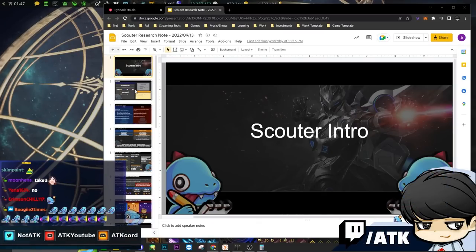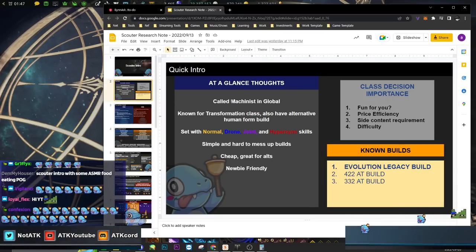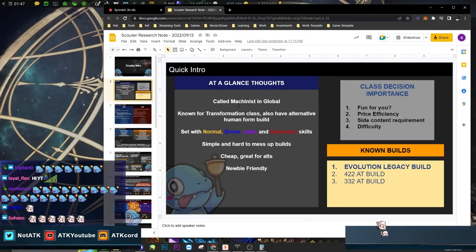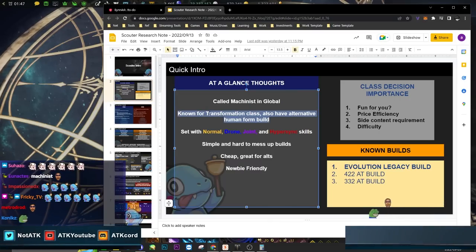Scouter is coming out soon and it's actually not called the Scouter — it's called Machinist. Machinist is known as a transformation class, and it also has an alternative human form build. This is exactly like the Shadowhunter.